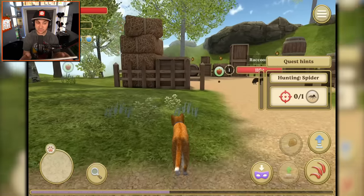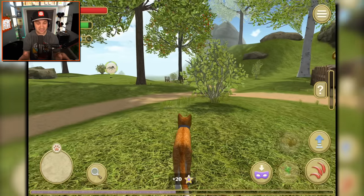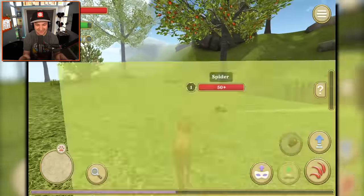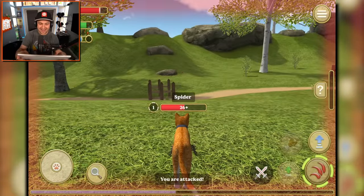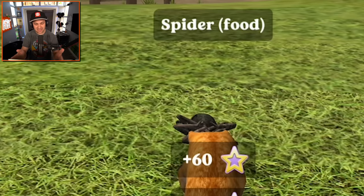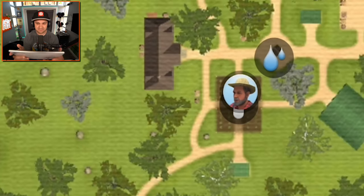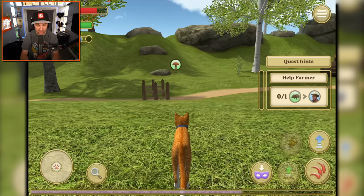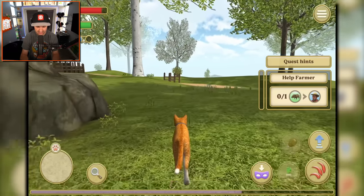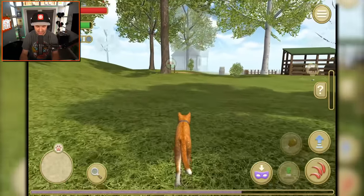Hunting spiders - been there, done that, but I'll do it again. I should eat - I'm going to eat an apple. Have you ever seen a cat eat an apple? I don't think I have. Stealth mode - get real sneaky. Spider, you have no idea. The spider turned around, but we're still going to take him out. Easy money. Eat the body of your victim - it's kind of gross. Help farmer. I'll go that way. There's a fox - watch out for the fox. We are not ready for that kind of battle.